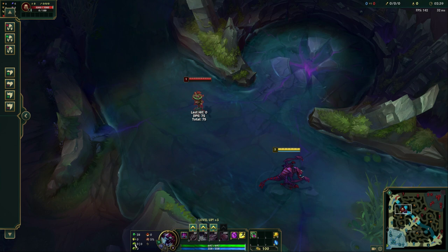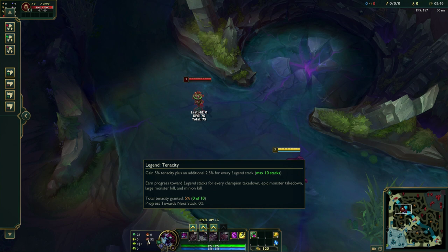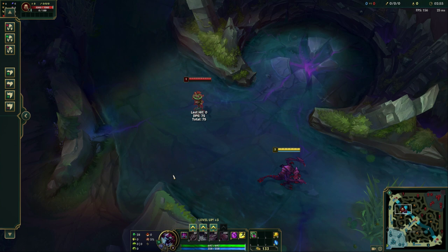Other runes in that tree are obviously up to you. I'm running Demolish, Conditioning, and Overgrowth — these are just the optimal runes for him in terms of win rate. And then in the secondary tree I have Triumph and Tenacity. Tenacity is obviously really good on Cho'gath since you're going to be wanting to try and run people down eventually and use your abilities on them.